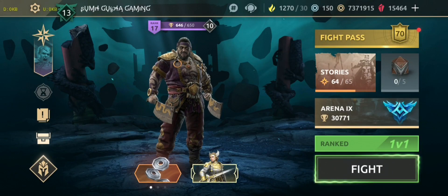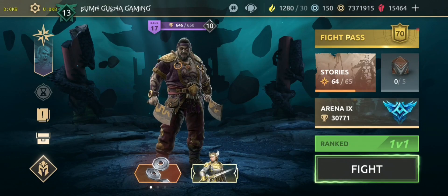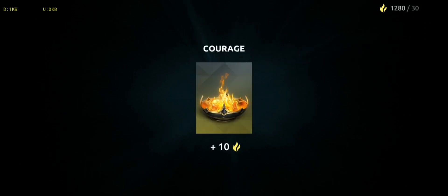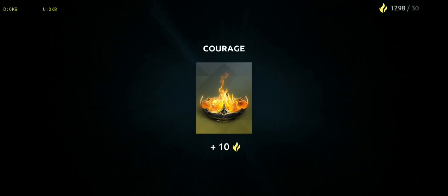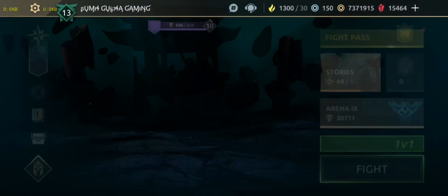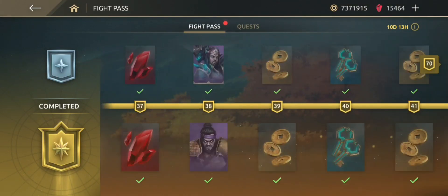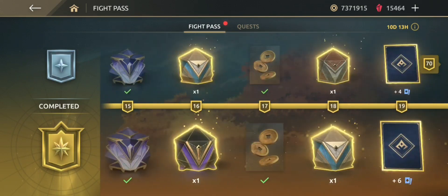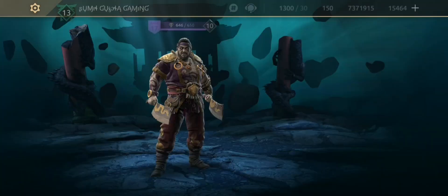As you saw, I have 48 rift keys. Let me claim some courage currency for story mode — I am stacking them for new chapters so I can play continuously. 1,300 courage. I am saving my chests as I think a chest marathon will come at the end of the month, so I suggest you guys also save your chests.